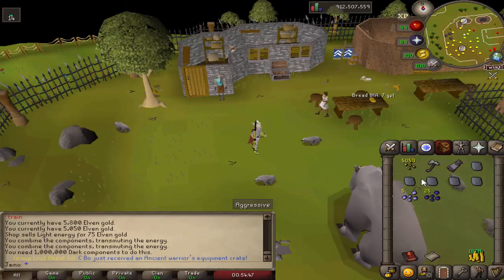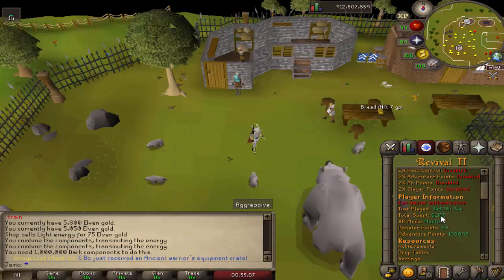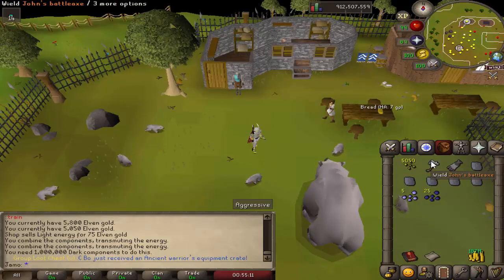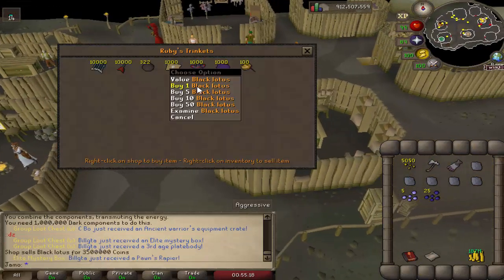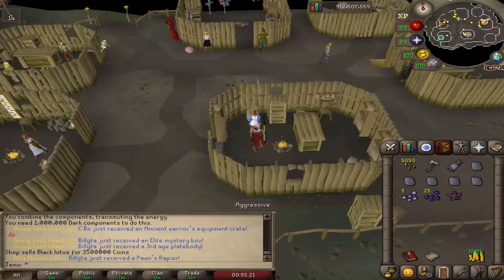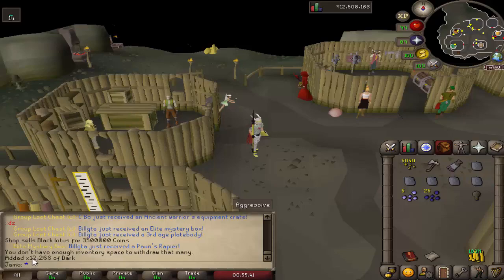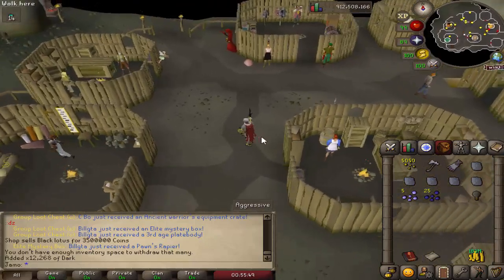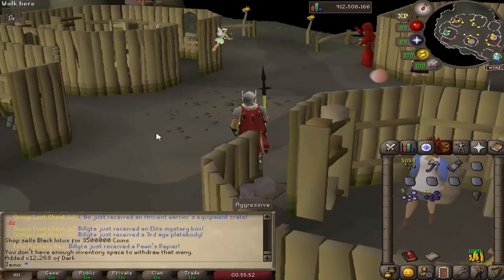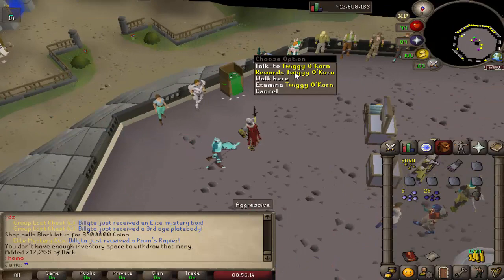To get 1 million Dark Components there are a couple of options. If you've donated at least $100 and are a Ruby donator, you can go to the donator zone and purchase Black Lotus from the Ruby shop. Black Lotus costs 33.5 million coins and when you disassemble it you are guaranteed at least 12,250 Dark Components. We got only 18 more components than the base, which is unlucky, but the guaranteed base amount makes it a solid way to grind out Dark Components.